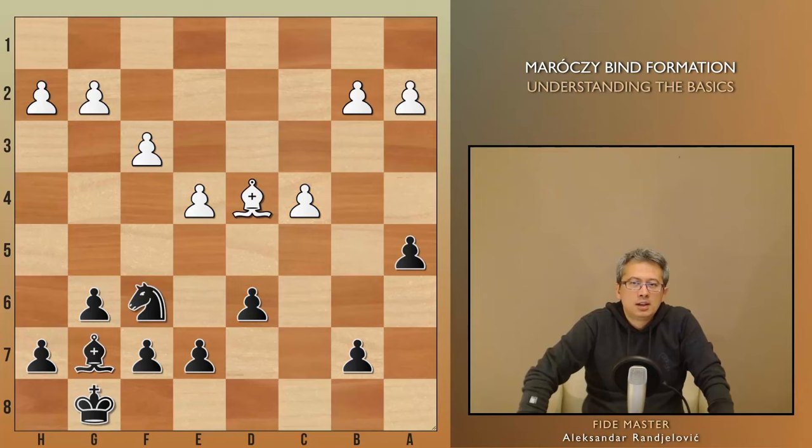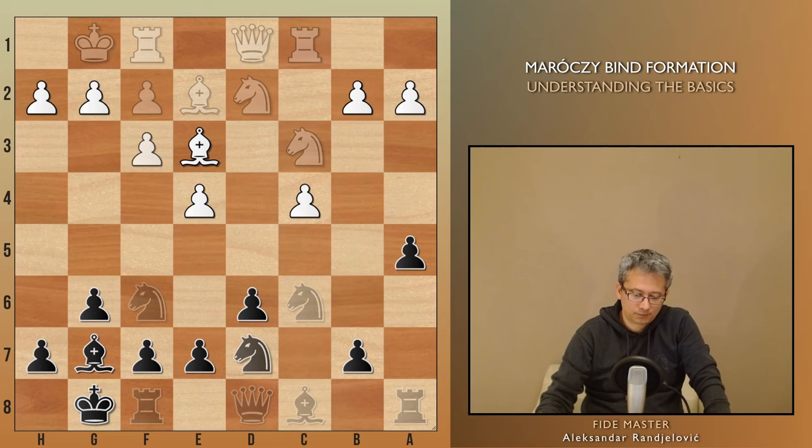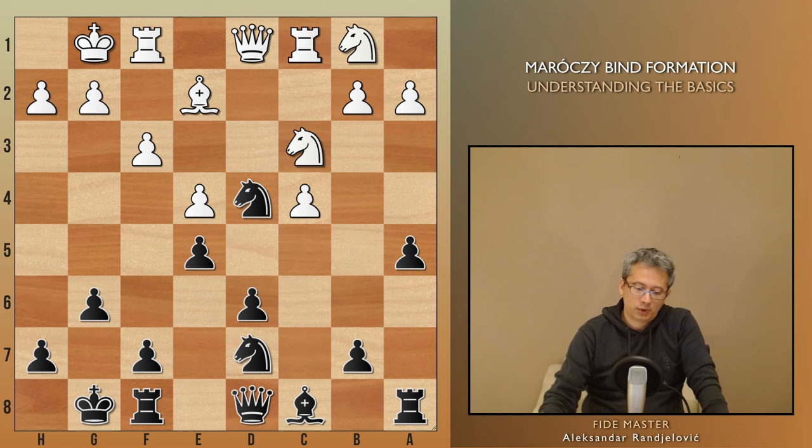Surprisingly, throughout the whole Maróczy Bind, black really hunts down white's dark square bishop with the one on g7. Because without that bishop, white is practically losing even that little remaining level of control of the dark squares. Indeed, white should reject or run away from these trade offers. For example, black moves their knight to d7 for a couple of reasons. And if white makes an inaccuracy by playing f3 — a very common move in the Maróczy Bind — the move bishop d4 is by far the best. The dark squares become weakened, the knight gains an outpost, while the other one is coming to c5.